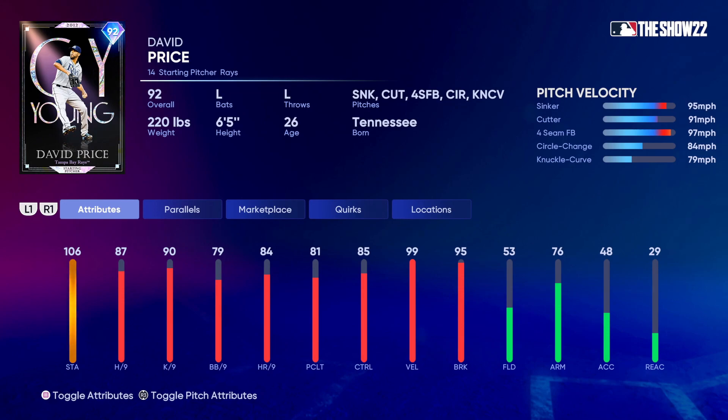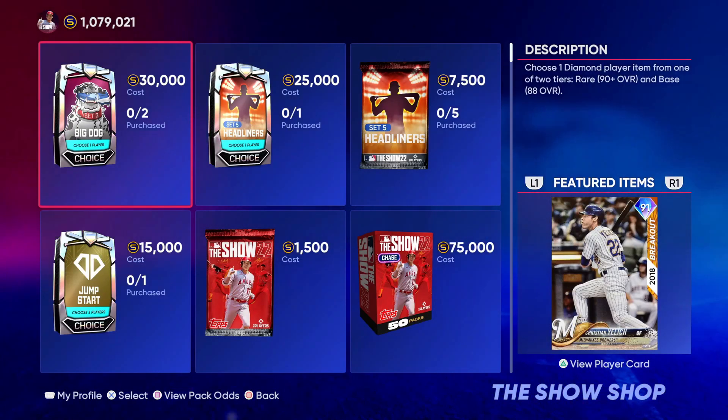The only thing I don't love is that he doesn't have a slider — wish that was the fifth pitch — but the sinker-cutter combo with a hard fastball is a great combination. His pitch control looks solid: 93 on the sinker, 83 on the cutter, 93 on the four-seam, 80 on the circle change, 78 on the knuckle curve. Pitch break is elite — 95 on the sinker, 86 on the cutter, 94 on the knuckle curve. David Price is definitely looking top five for this part of the year and will be in my rotation.